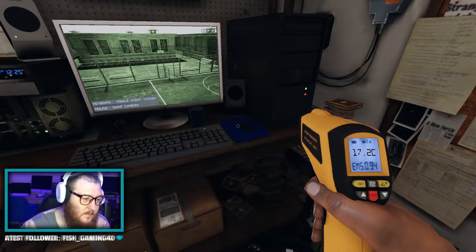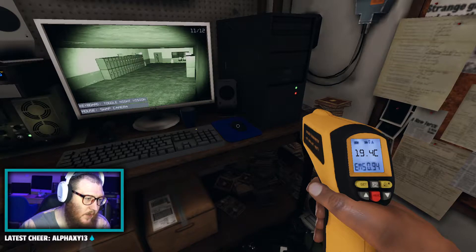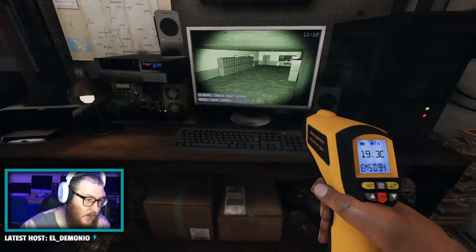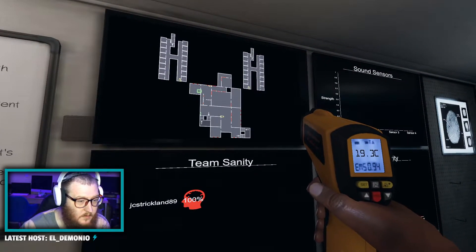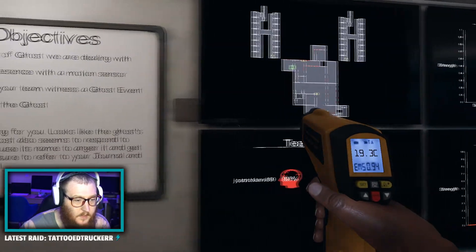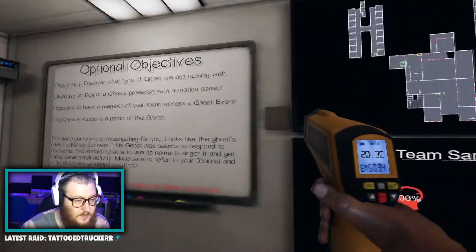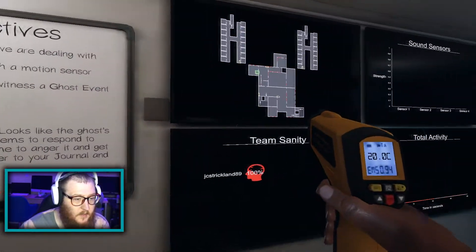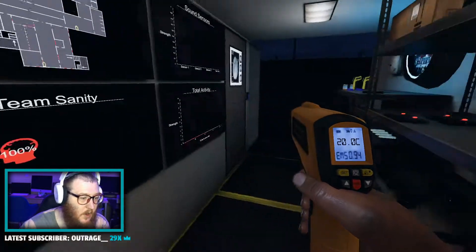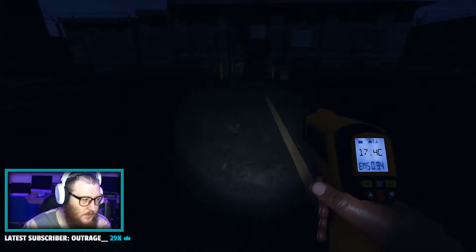Can the ghost be outside? This is the main connector hallway. This is somewhere on the second floor, and this is also on the second floor. And the breaker is on the second floor. Alright, so let's find us a ghost.